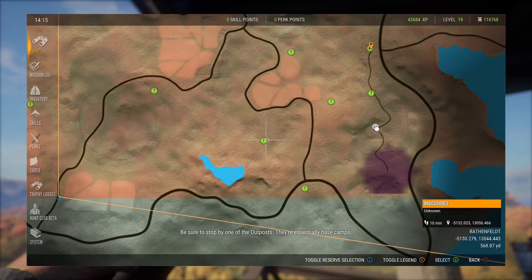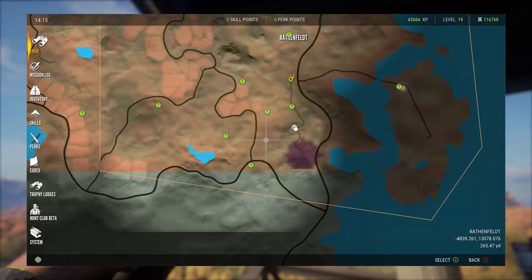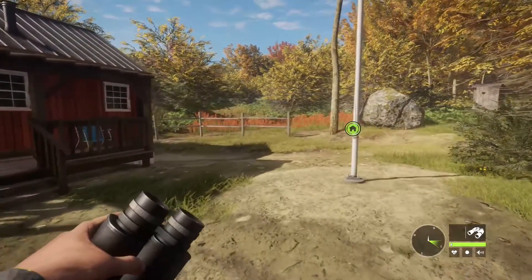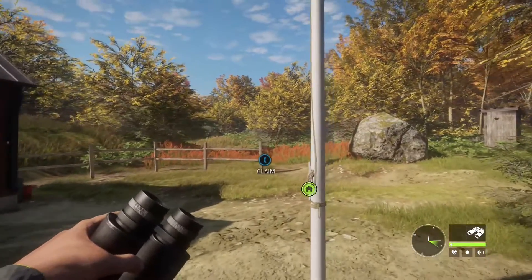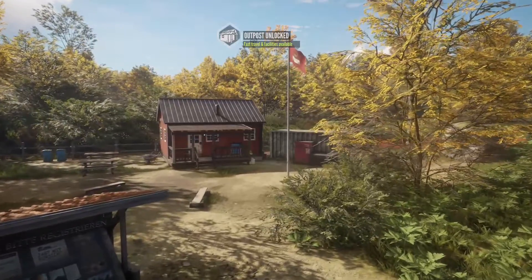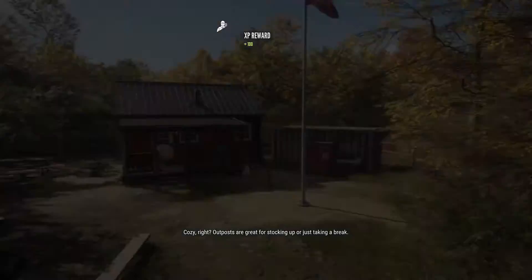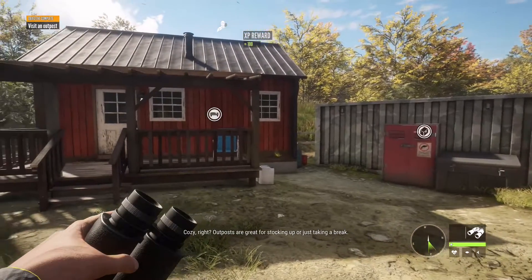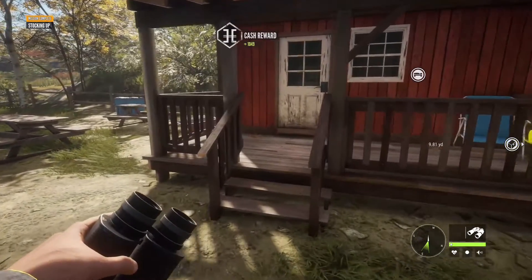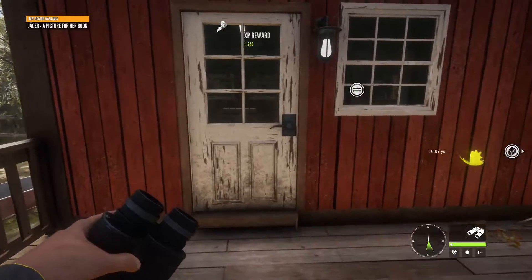Be sure to stop by one of the outposts — they're essentially base camps. Cozy, right? Outposts are great for stocking up or just taking a break. Reaching the outpost here should start the first mission. We'll get things started right after the dialogue.